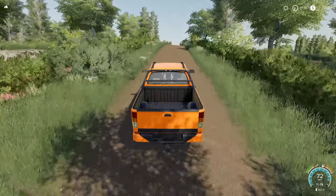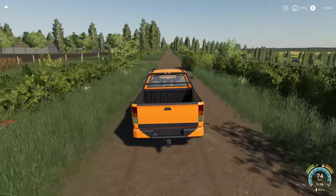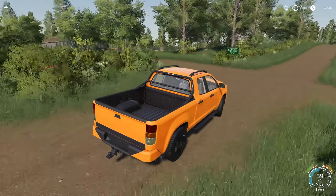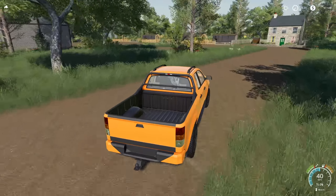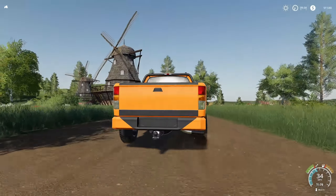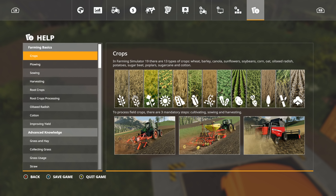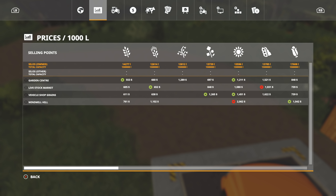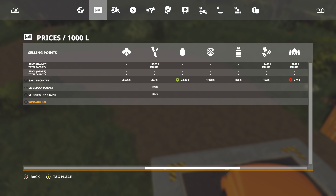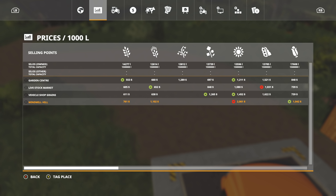First up we're going to head all the way down to Windmill Hill, which is located over by the poultry farm. The really cool thing about Windmill Hill is it's a hill and there are windmills — they sound really good but can be a little loud. At Windmill Hill you can sell wheat, barley, sunflowers, and corn — and that's it. Not every crop can be sold here.